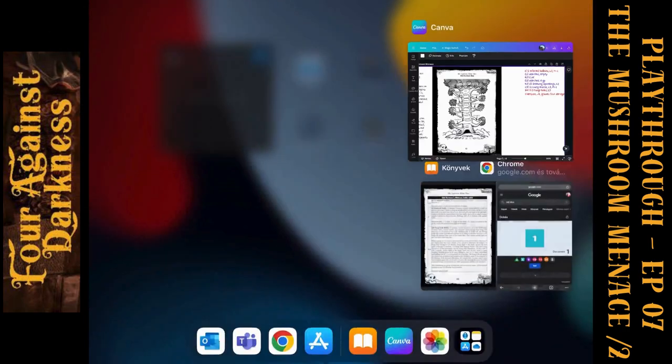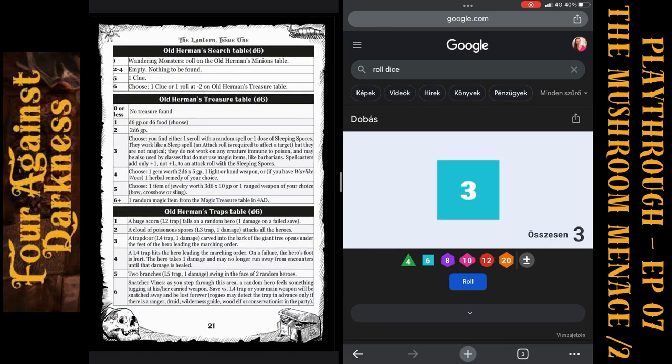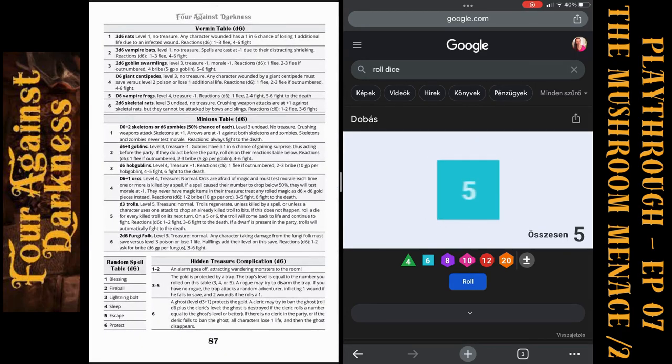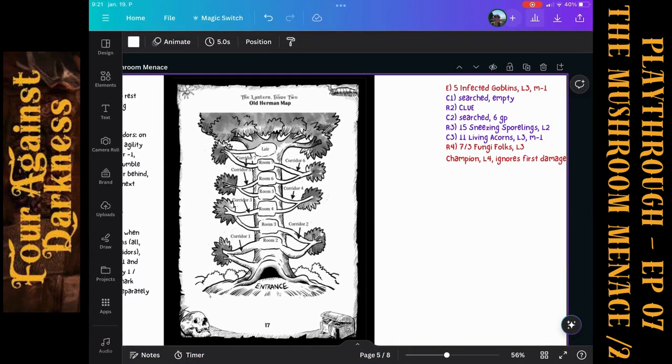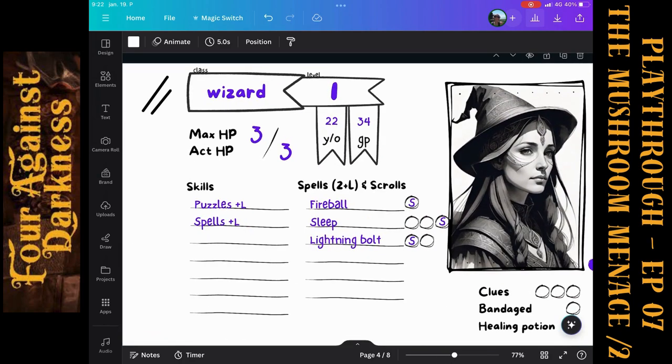We can roll for their treasure. Result three: choose either one scroll with a random spell or one dose of sleeping spores. We go with the scroll and check the 4AD core book spell table. Result five — it is an escape scroll, for Crystal of course.